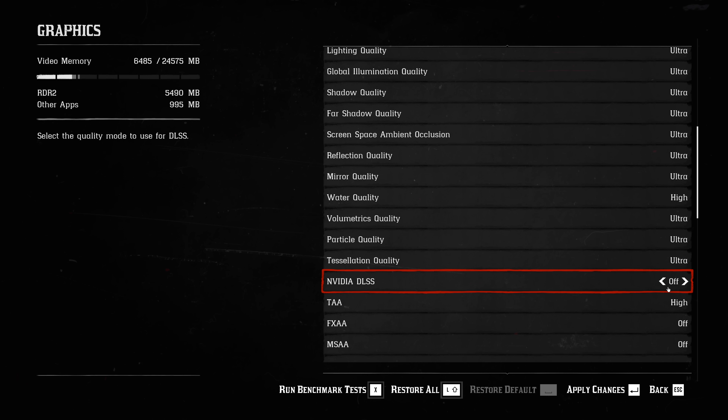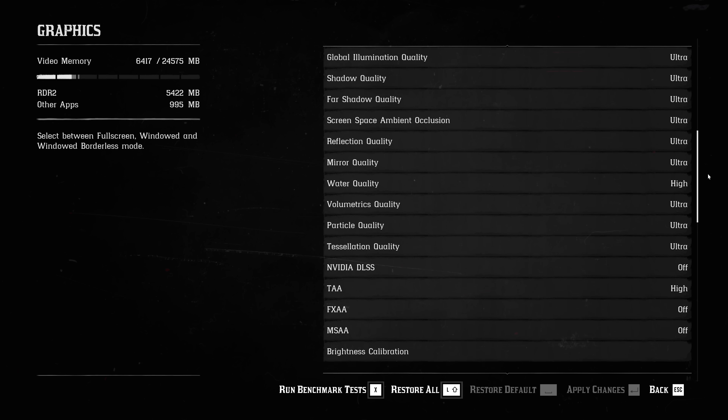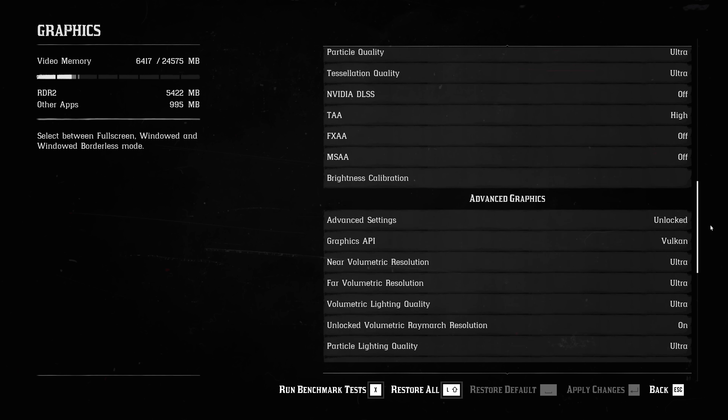In-game, DLSS is found just above the game's AA options, and DLSS does lock you out from using any other form of AA. As usual we have quality, balance, performance, and ultra performance modes. For the rest of the graphics settings we set these to ultra for our testing today.